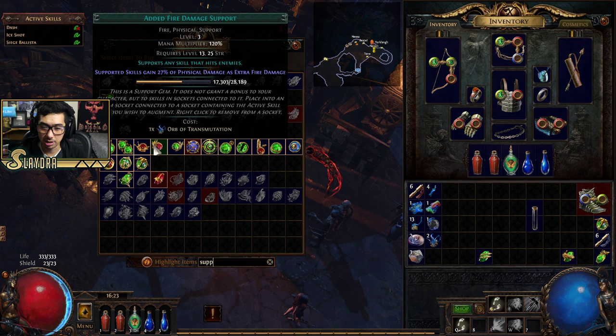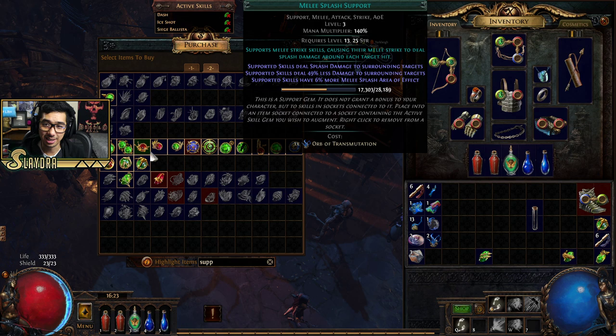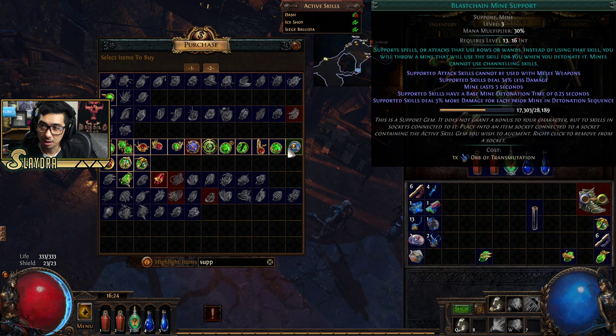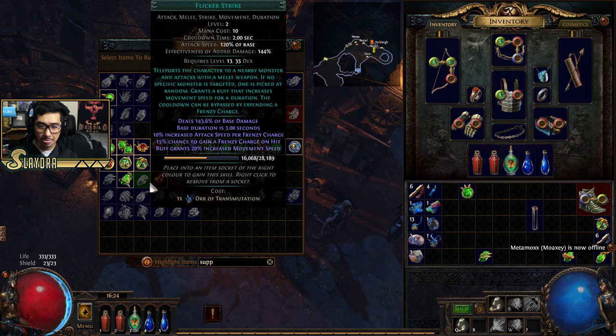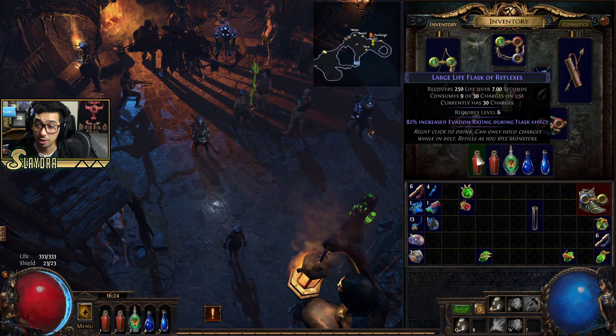I wouldn't mind extra fire damage — I can slam on Added Fire Damage and also have Multiple Projectiles. Even though it's Ice Shot, I just don't have the correct colors. If you want to know if a support gem will work with your skill, mouse over it — in the top left you'll see a checkmark next to Ice Shot and Siege Ballista if it's compatible. That means it will work with that skill.